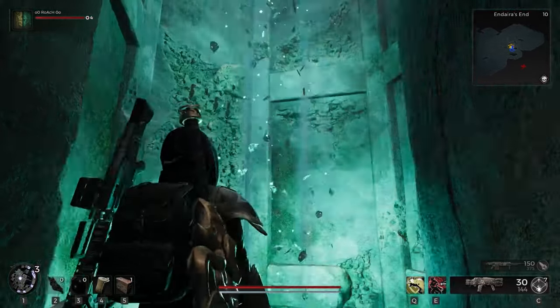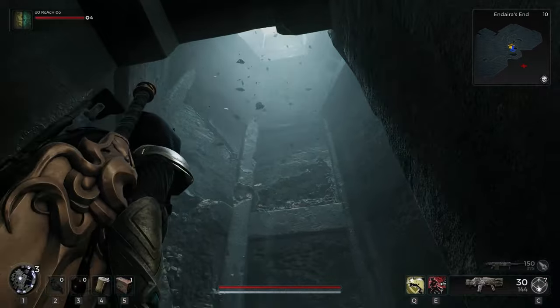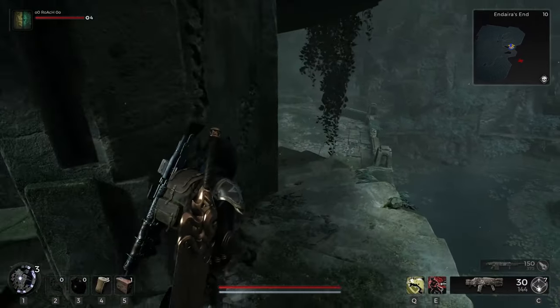Once you've put in the correct code, you'll notice a green strobing light going upwards. Then you can head over here and get the ring.